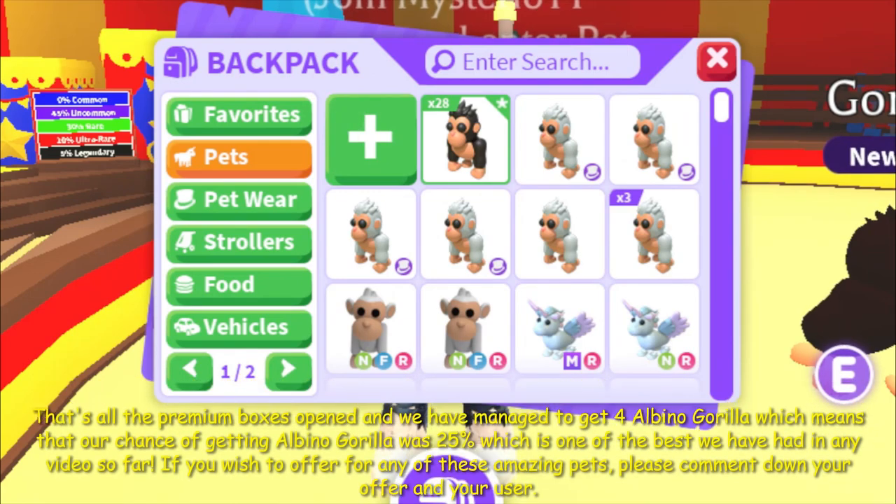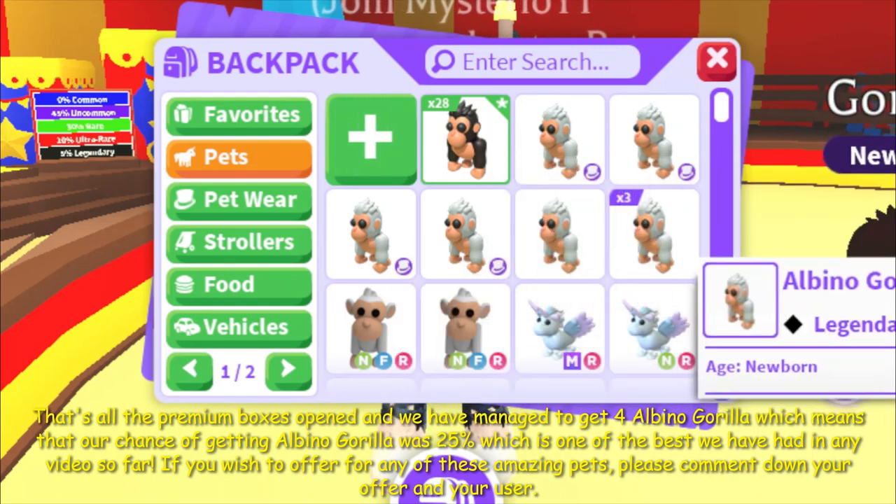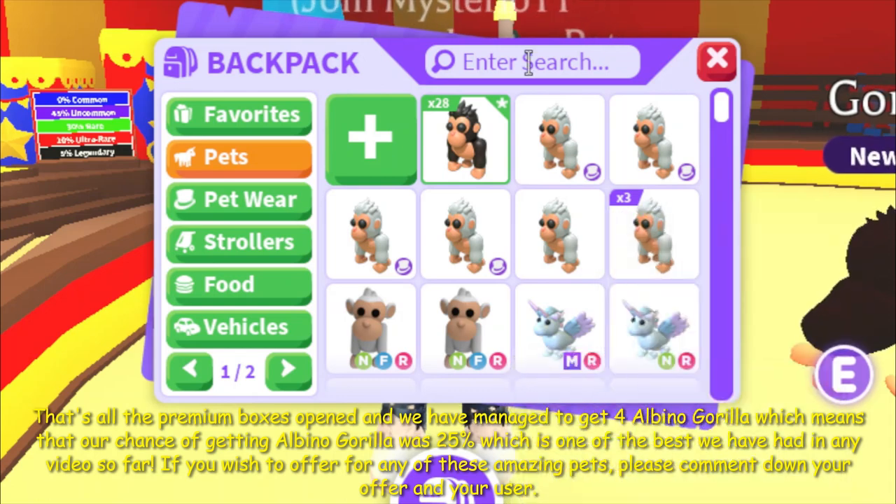That's all the premium boxes opened so far and we have managed to get 4 albino gorillas, which means that our chance of getting albino gorilla was 25%, which is one of the best we've had in any video so far.